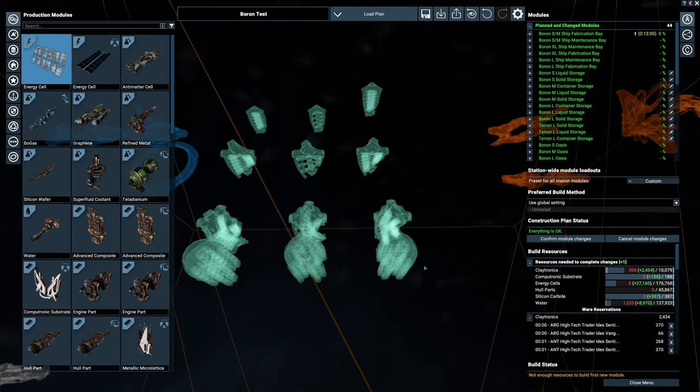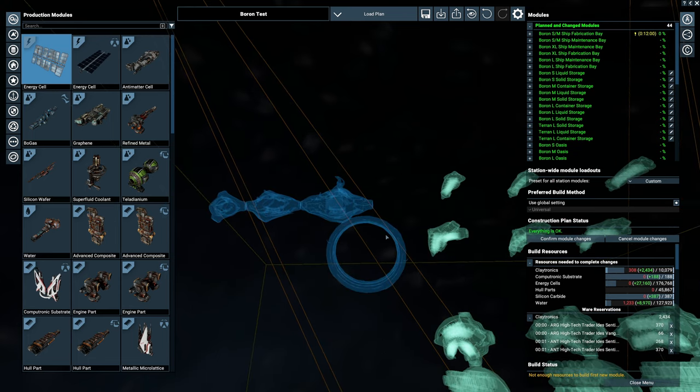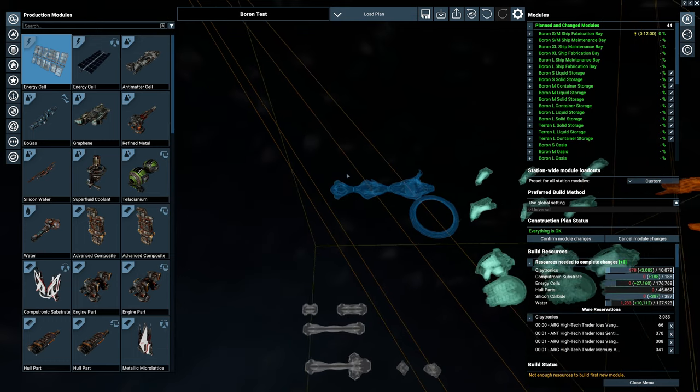They look really nice from the schematic side, so I'm looking forward to seeing what they look like in-game. Moving on, we have our living quarters. Attached to our large Boron oasis is a large Terran living quarters for comparison - you can see the footprint for Boron is much much smaller. The Terran takes a larger disc area. You've got your small, medium and large oasis, pretty standard for most factions.